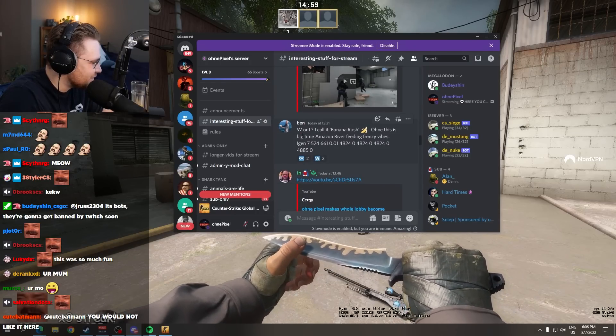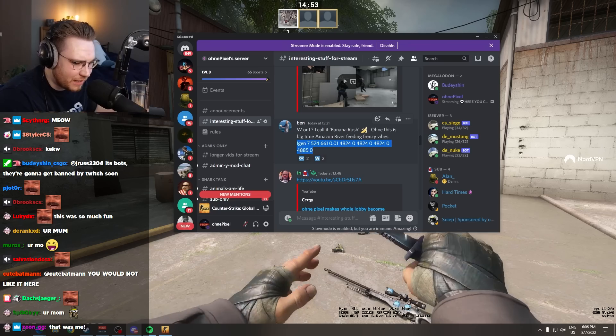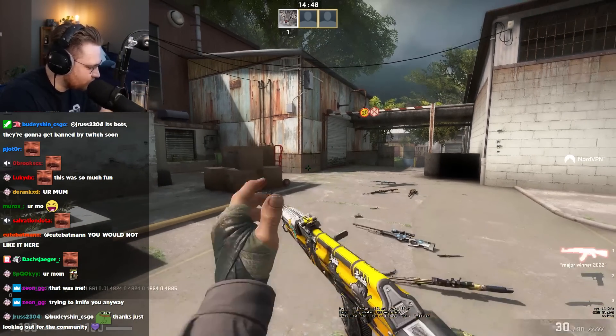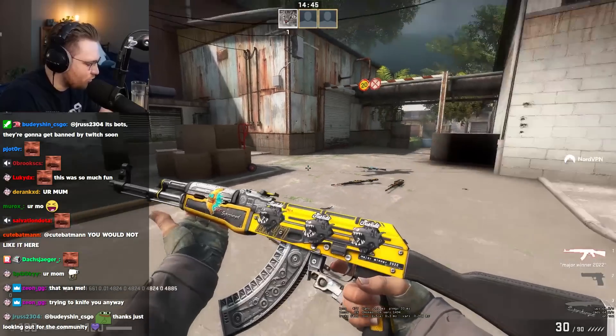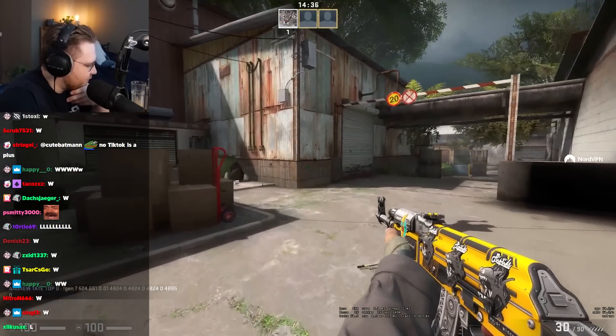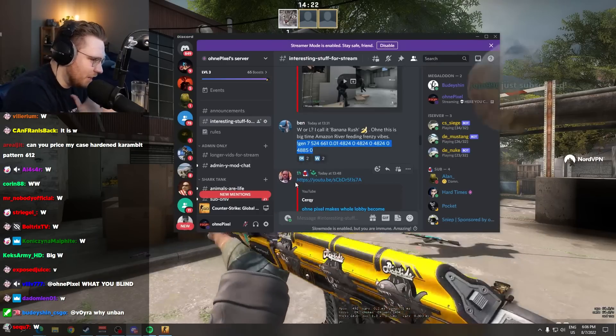Call it banana rush. This is big time Amazon River feeding frenzy vibes. Is he trying to read the vibes that I'm gonna get from the skin? I don't even know what that means, like what you're saying. Let me tell you the vibes without disregarding what you just said. That is horrific. That does not fit at all. Actually, the color fits well on the metallic fish. It's actually not too bad. The more I look at it, the more I like it. I'll give it a W.